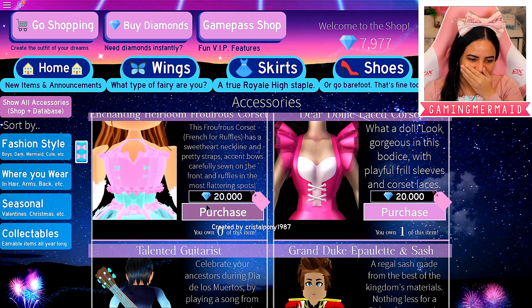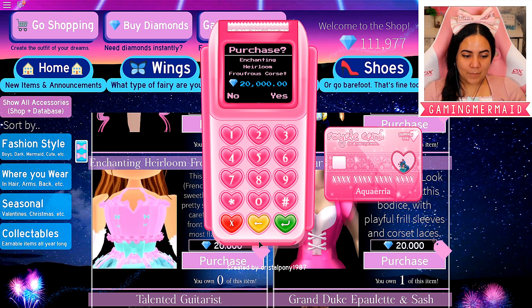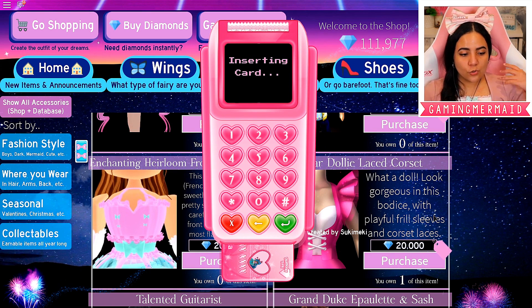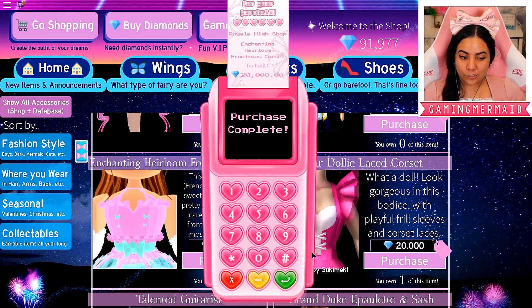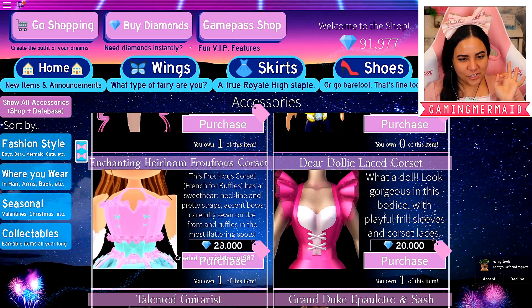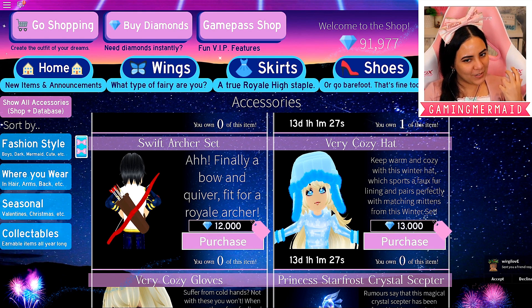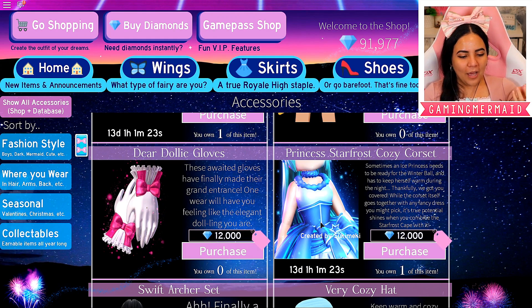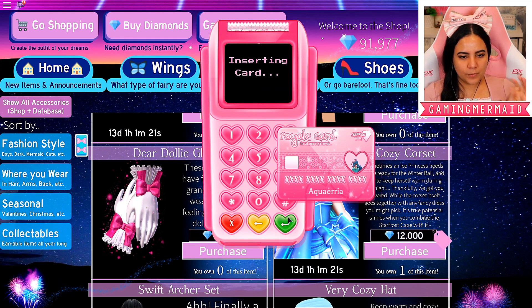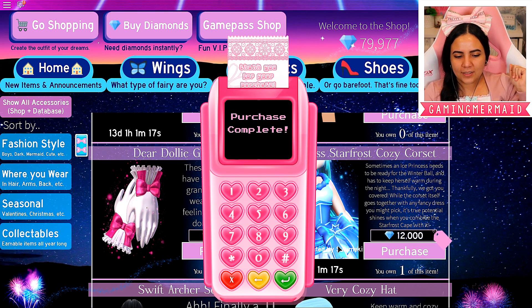Oh, I forgot about this one. I already spent all of my diamonds and I forgot about it. I absolutely need it because it is just gorgeous. I feel like this top would go really well with the mermaid skirt as well, so purchase justified! I'm still debating on this hat — it's gonna go away, so I have this fear of missing out, but would I actually wear it? These gloves are also very adorable, so let's go ahead and purchase those as well. They're just beautiful, so I need them in my life right now.